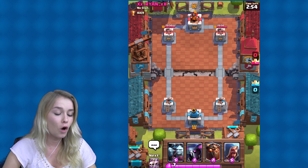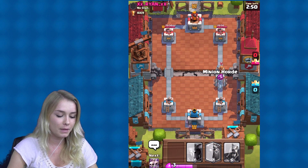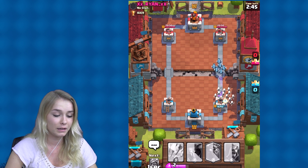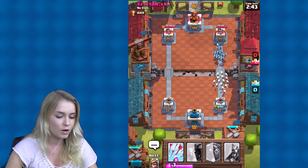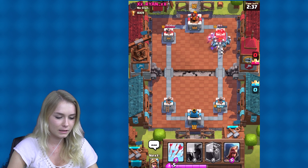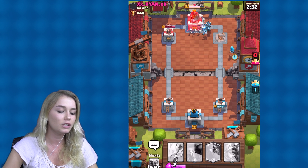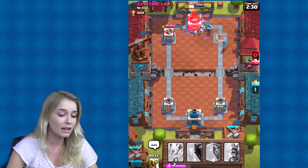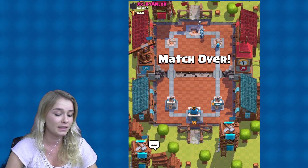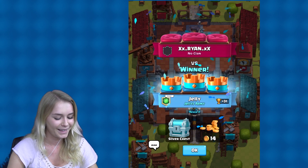Hopefully I will win this one, guys. Let's put the minion horde down here and the skeleton army, just to get rid of it immediately. The minions did the work, but whatever. Come on — and we already got a tower, guys, believe it or not! Now I want to use the lava hound as soon as I get the pink stuff for it. Oh, I already won! That was a very, very quick match, guys. Well played.